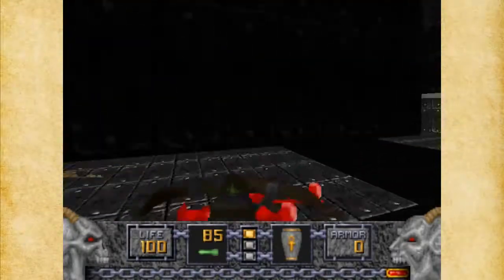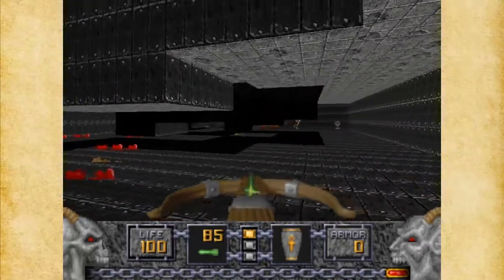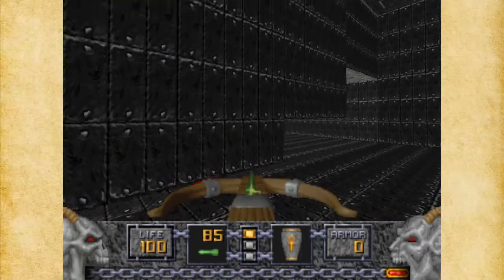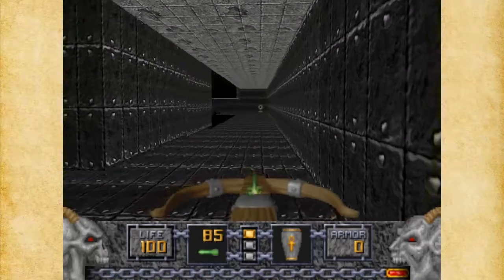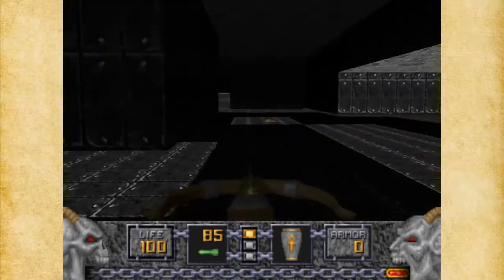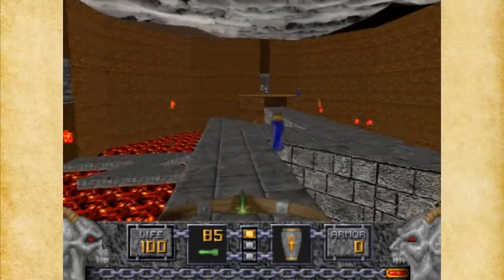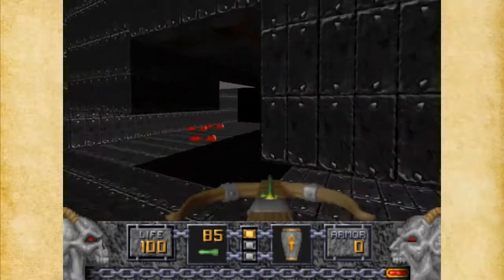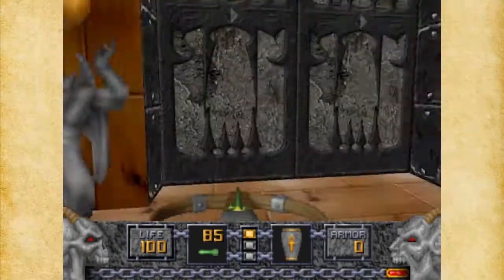The easiest thing to do is just kind of move around here. Let's move over here because that ceiling hasn't been triggered yet. There are crushing ceilings over here too, by the way. I probably should have left that open for an escape route, but that's okay — we'll manage. There's a switch over here we forgot to hit.